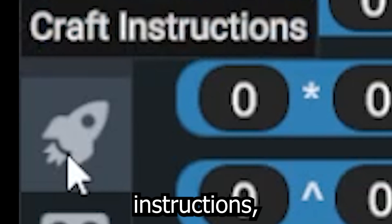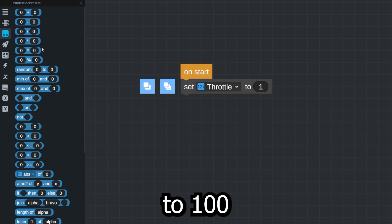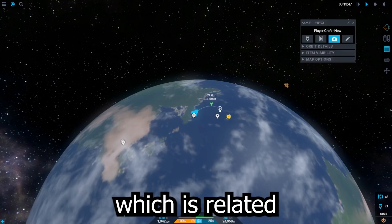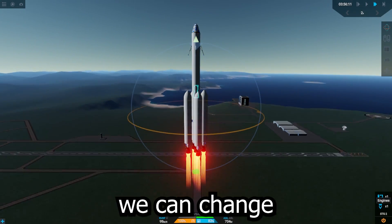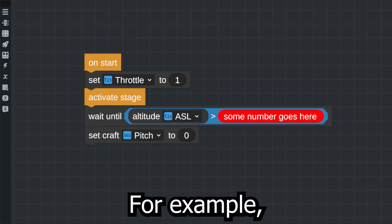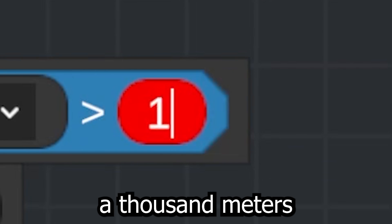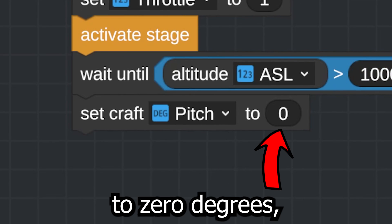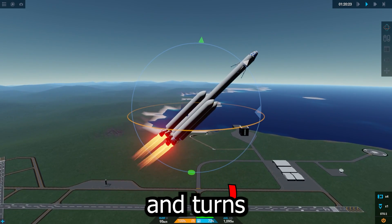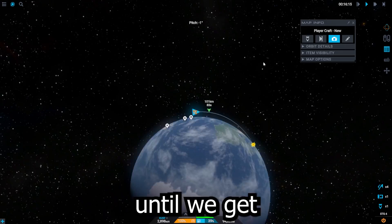Over here is program flow, operators, craft instructions, craft information, events, variables, lists, and more. On start we can set the throttle to 100 and then activate stages, which causes the rocket to immediately start when we click launch. Now we can go back and start editing the pitch, which is related to the blue part of the nav sphere. So at different altitudes, we can change the pitch based on how high the rocket is, and the higher the rocket goes, the closer the pitch gets to zero without even needing to touch your game. After we launch the rocket, we wait until the altitude is higher than a set value — let's say a thousand meters — and then make it pitch over to zero degrees. We save the rocket and launch it; a few seconds later the rocket passes a thousand meters and turns sideways. Now all I have to do is make a bunch of these statements and wait for different altitudes and pitch the rocket more and more until we get to orbit.